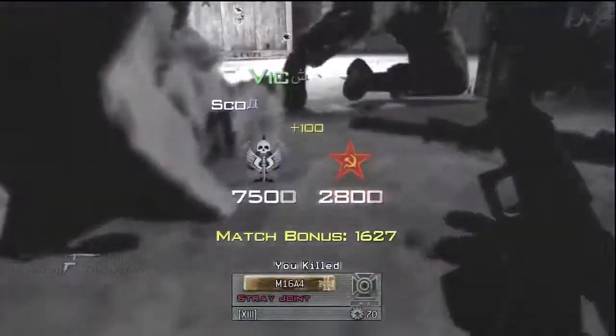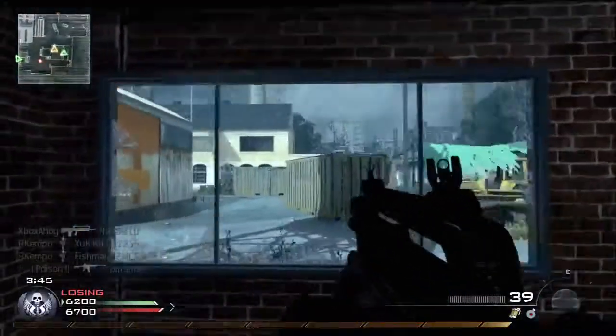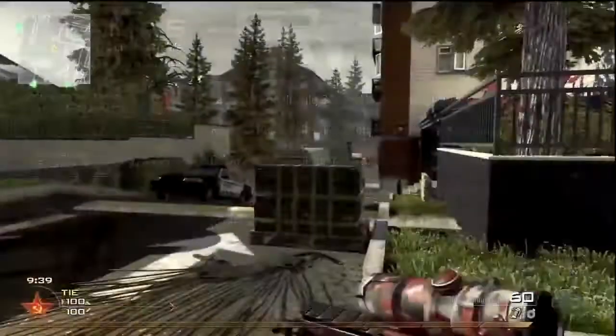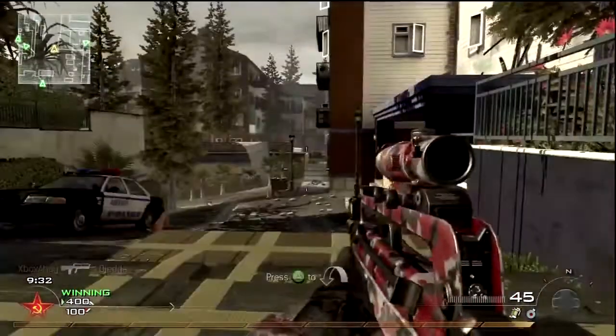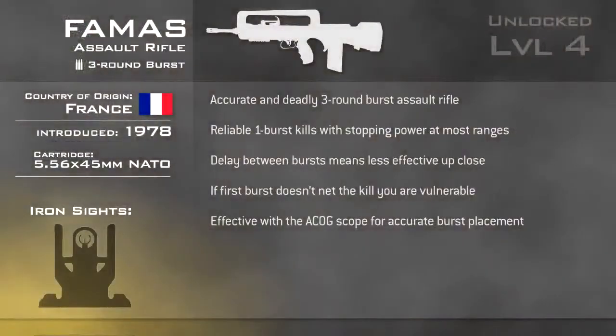At long ranges the FAMAS shines in its accuracy, and your only real concern should be snipers. But if you can get a clean burst on target, even at long range, you should be able to eliminate them. Burst weapons rely on shot accuracy, so the optics are the best attachment choice. It's also important to ensure that the first burst kills as often as possible, so anything that maximises lethality is a must. Stopping power is almost essential for the FAMAS — without it you'll find too many enemies need two bursts to go down, and in the gap between you might find yourself taking fire.